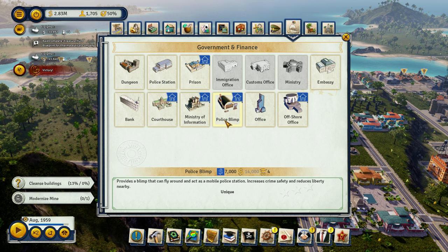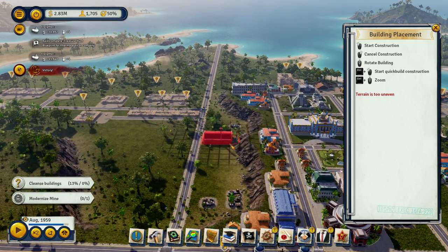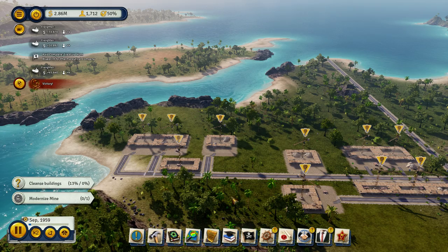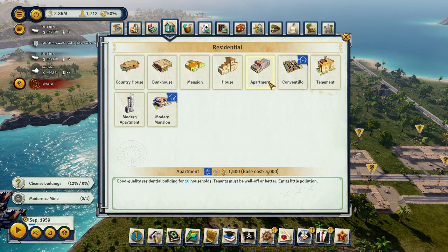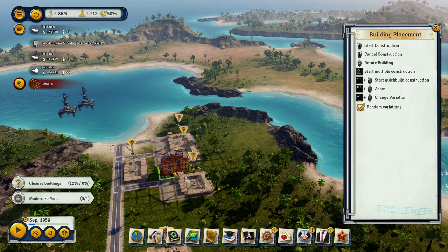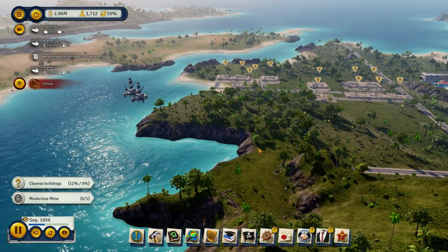Police blimp — what?! I totally want this. A police blimp? Yeah! And it's going right there. There's tenements. Police blimp — that's awesome. I can only put one. A police blimp? Cool. Are you guys making any money?